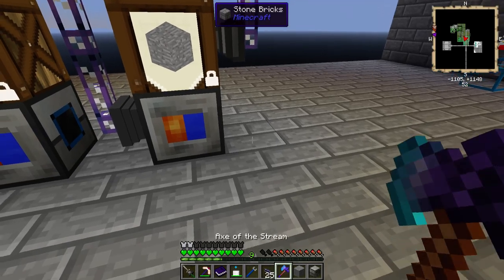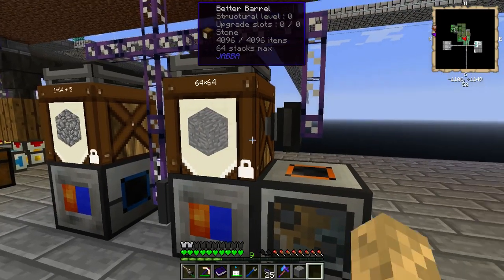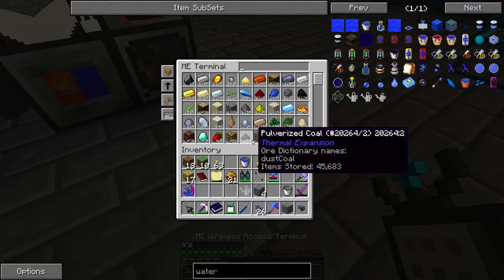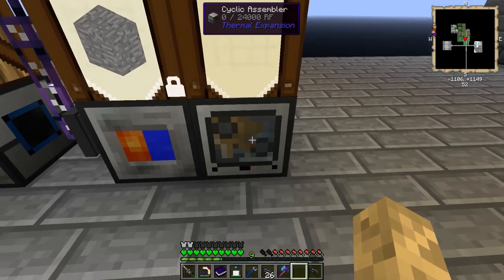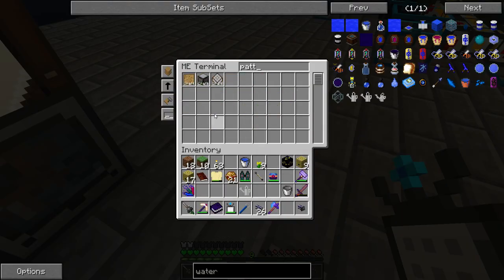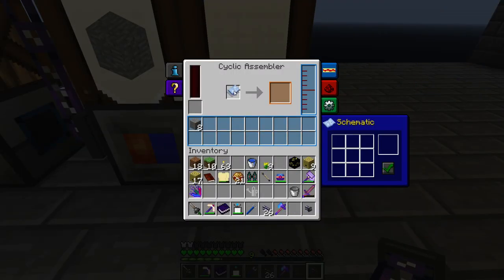In fact we could probably do the cyclic assembler thing here so we got stone brick as we need it. And that'll come in just a little while, as soon as we export all the stone we can. It's one of those things that's just handy to have around - we might as well let it craft but we don't need it. And we'll have a backlog always. So now you're also going to be able to output that way - I'm going to need a pattern - a schematic. Let's put the schematic in.